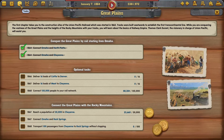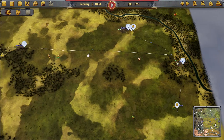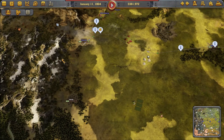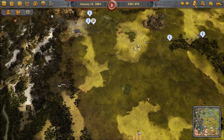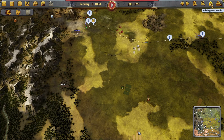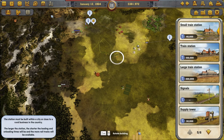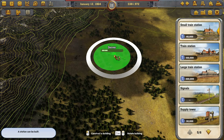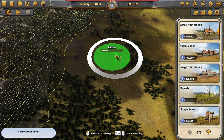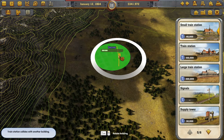I see now I have to connect to Denver and I don't have time for that — 16 loads of cattle to Denver. Okay, we will do that. I've done this before, I don't know if I was doing it right but I did it. So let's build a station there then.